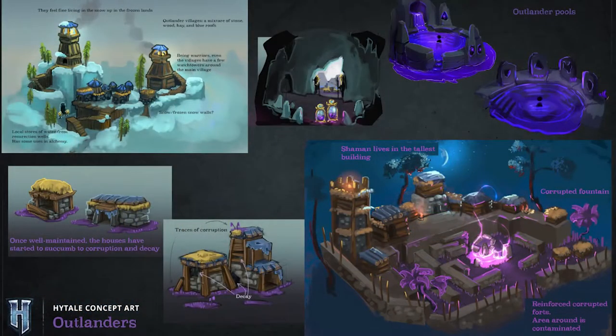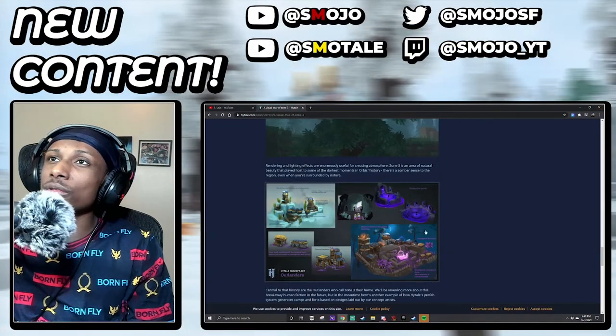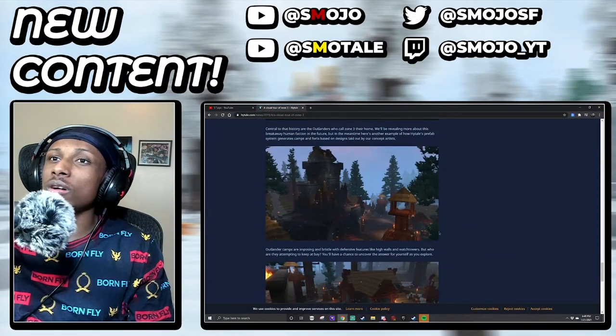Now this is an interesting little picture — it says 'Outlanders,' which I did read a little bit about. I'm assuming these are evil people because it talks about corruption. It seems like certain parts of Hightail will be corrupted, and during these corruptions you'll find monsters or mobs that are enemies, which is pretty interesting. I wonder if these are only going to spawn in Zone 3 or across all zones.